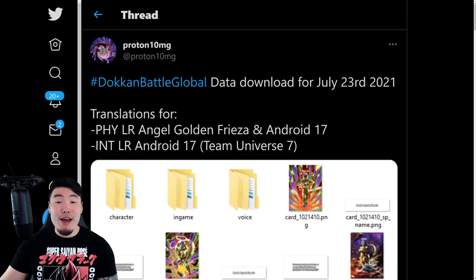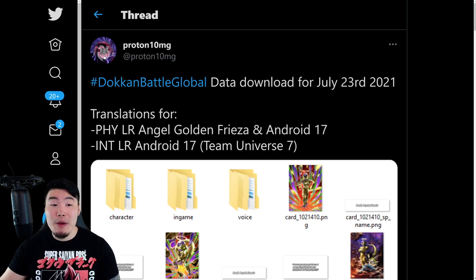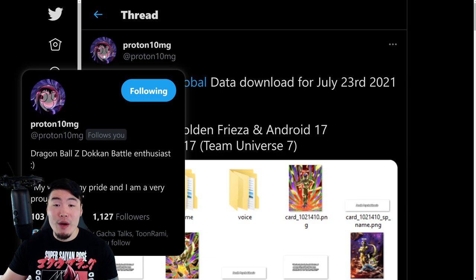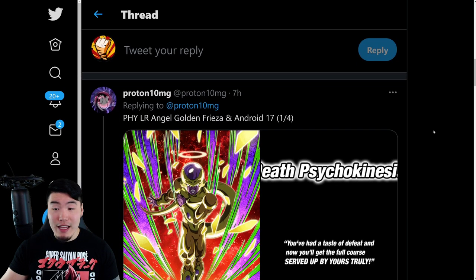Alright, what's going on guys? Welcome back to another Dokkan Battle video. This morning, Global got a brand new data download related to the upcoming Part 2 Top Legendary Summon Banner, which is going to be dropping in a couple days from now. Today we're going to check out exactly what's going on together. I want to give a quick shoutout to my boy Proton10MG on Twitter for posting all these assets — if you aren't already following him, definitely go ahead and do so after you watch this video. Let's scroll down and check everything out.